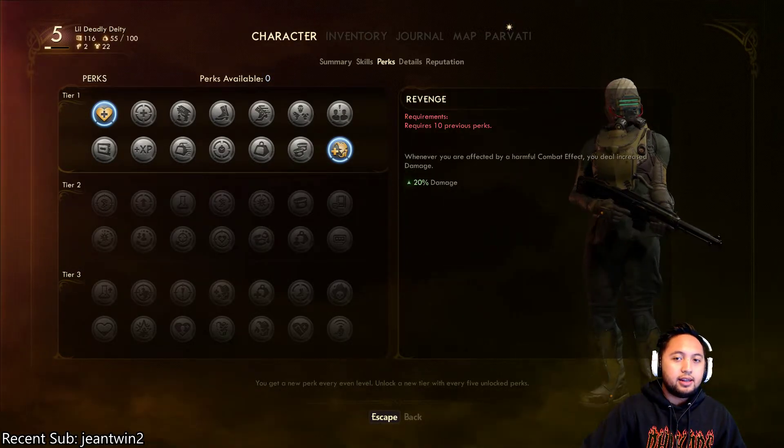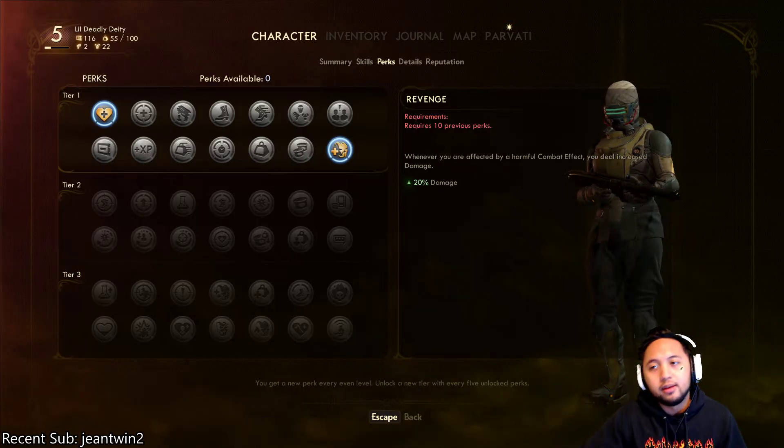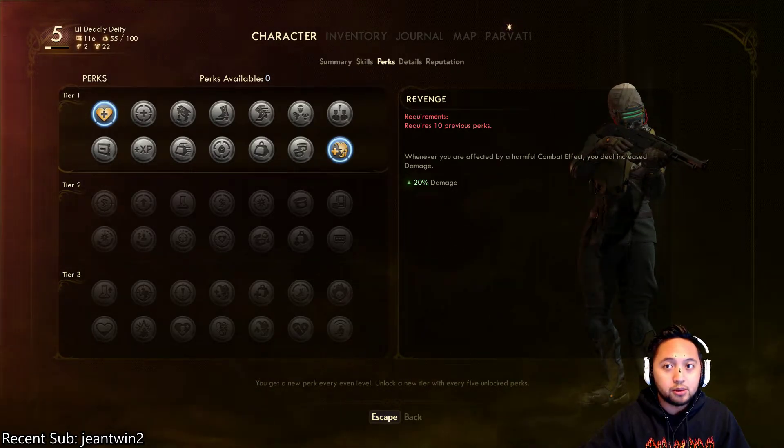Hey everyone, how's it going? DeadlyDuty here today giving you a quick tutorial in The Outer Worlds showing you how to equip armor and weapons for your companion, ultimately kind of change their settings so that you can make the most use out of them.